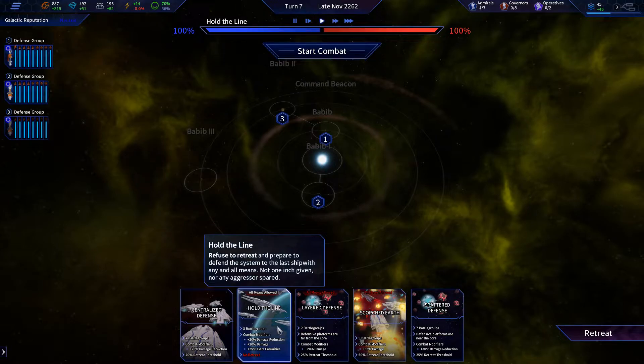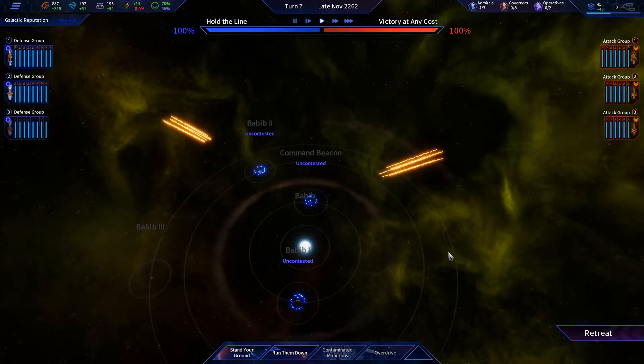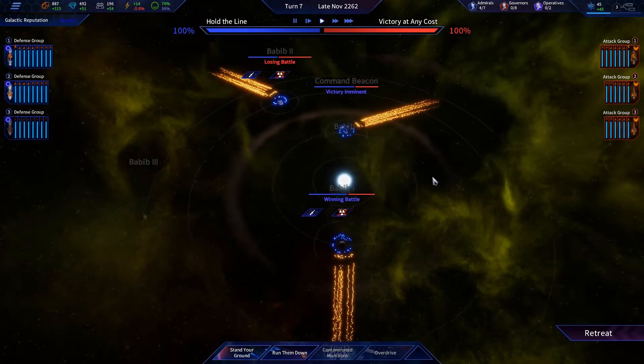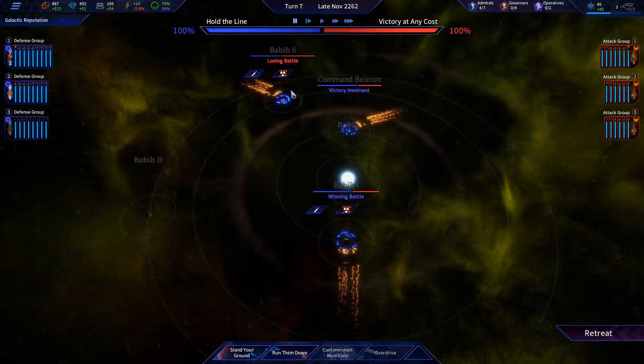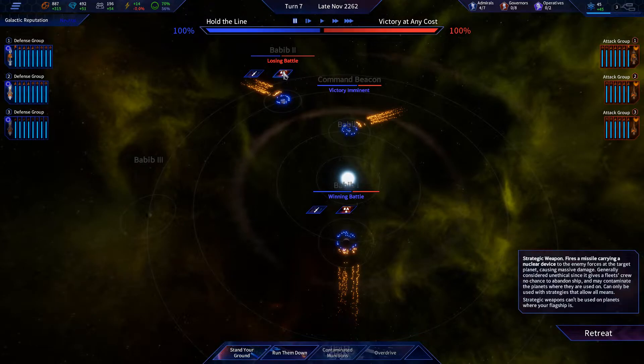I'm gonna go no retreat, just hold the line here. Start combat. If you want this, you've got to take it. We have nukes but people aren't liking us very much, so I'm just gonna do the missile salvos.